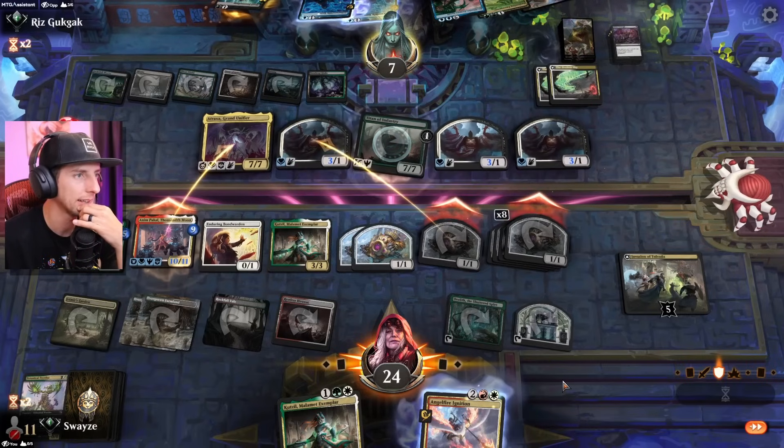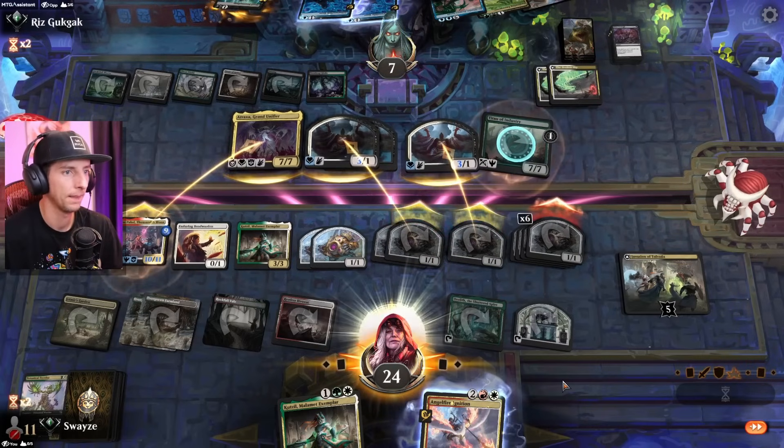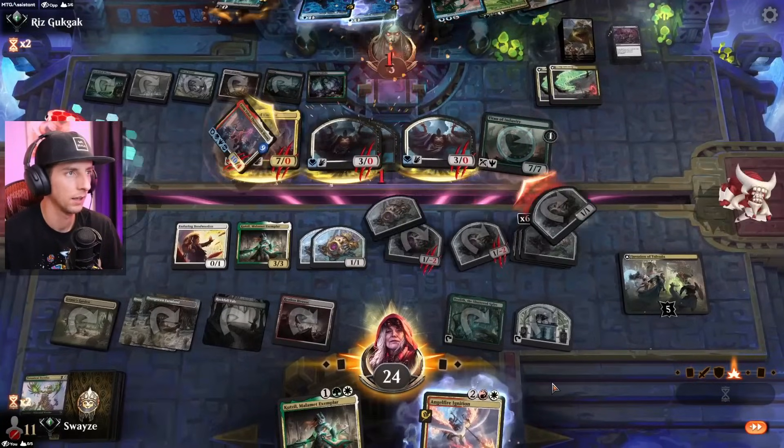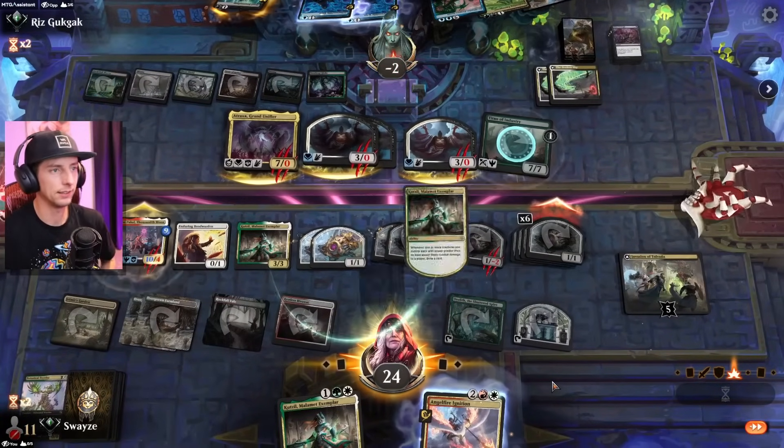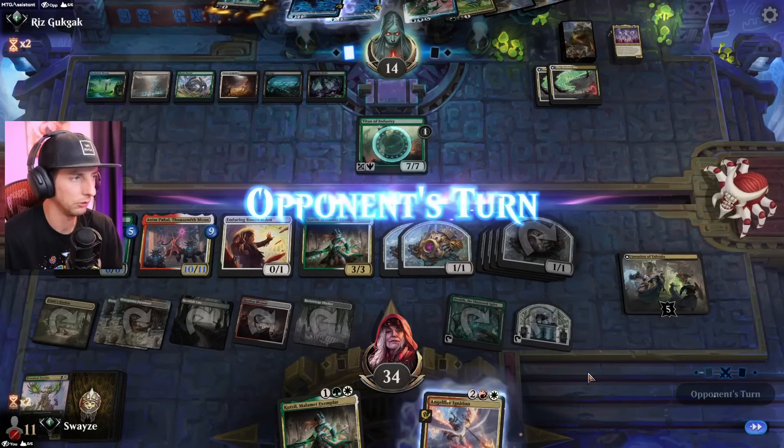They're forced to block with the Atraxa — we love that. Absolutely massive. They're going to gain a lot of life but we draw a card — beautiful. We could use the land.